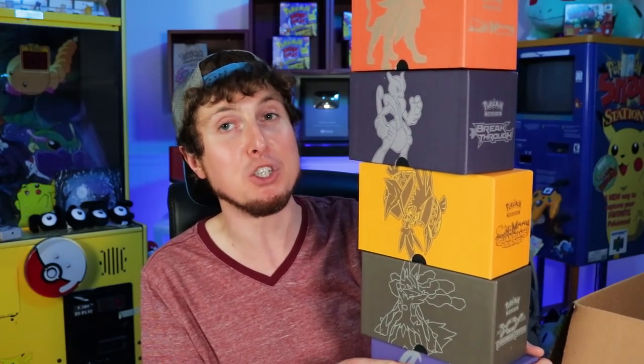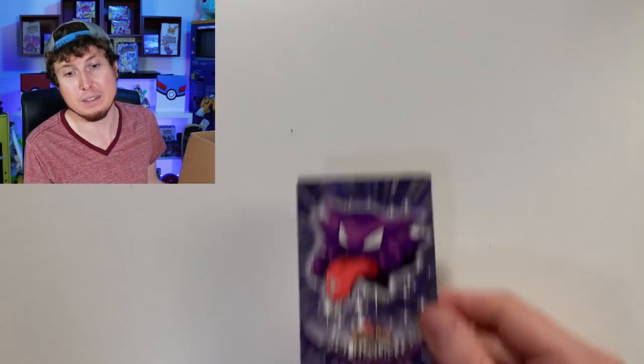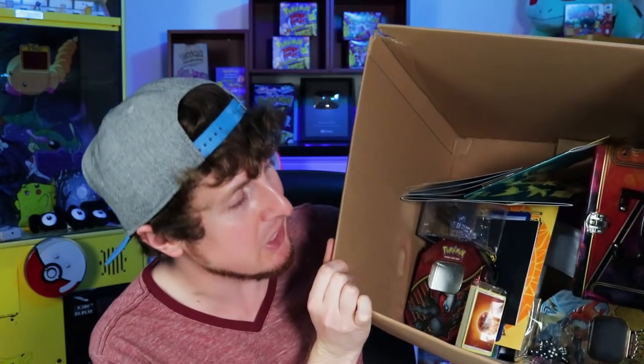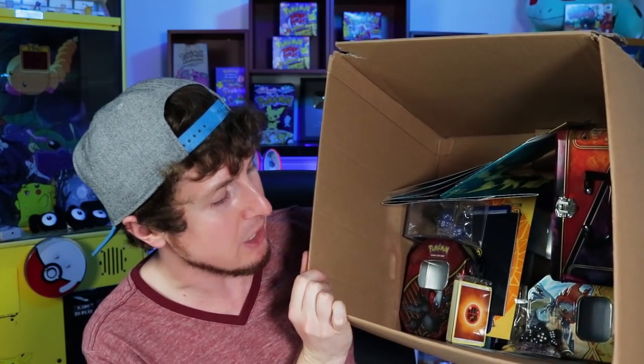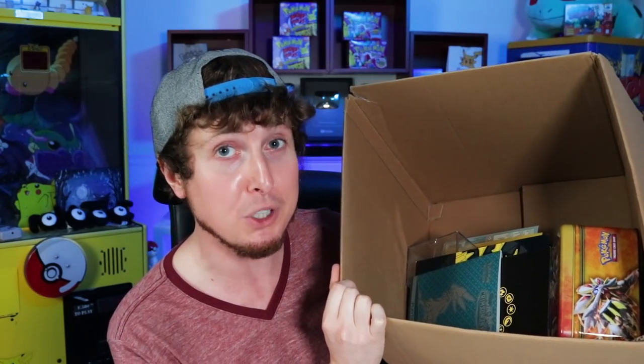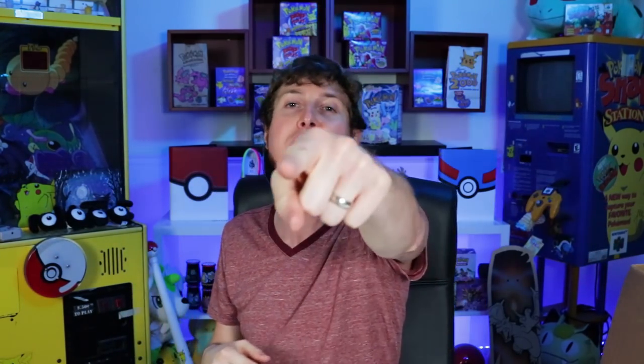A stack of Elite Trainer boxes — all of them are empty except they do have their contents, the sleeves and the dice inside of them. Random TOPS card, and don't forget a Haunter TOPS card. There's a couple tins, some booklets from Elite Trainer boxes, some dice, more sleeves, and everything's falling over. But that's pretty much it. Breaking family, that's it for today's video. Make sure you hit that subscribe button. Check out these videos right here. I'll see you all in the next video. I love every single one of you all around the world. Peace, love, and a high five.